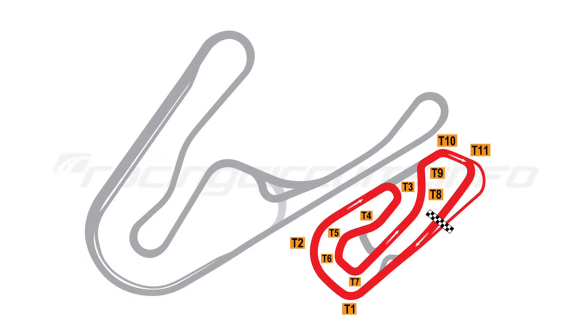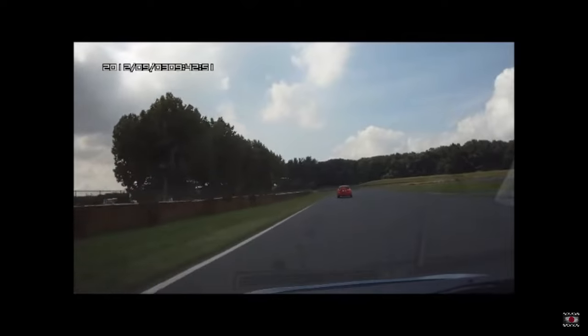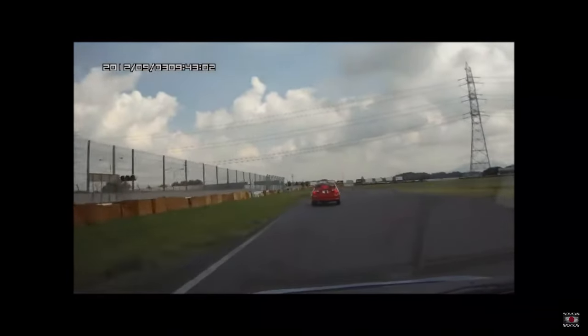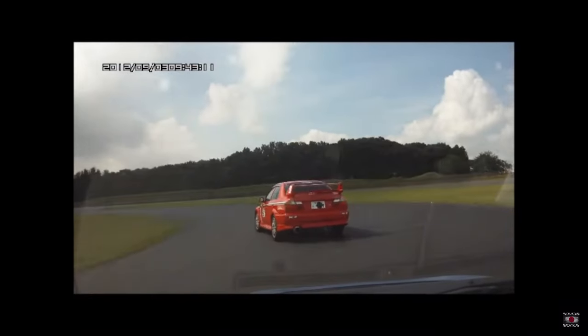Our final proper track on this list is the Tsukuba 1000 circuit, named for its length of 1km. It's actually entirely separate from the main 2km layout of Tsukuba, and is much more technical. Packing 11 corners into that short distance, this would work really well for time trials, drifting, or even kart races. The Gran Turismo shifter karts are mental enough on the main Tsukuba layout when you have a lobby full of them, so who knows what hilarity would ensue on this version.